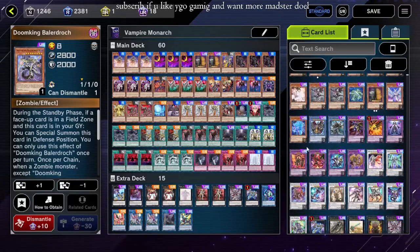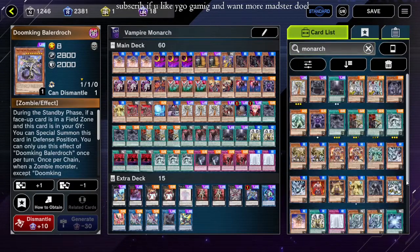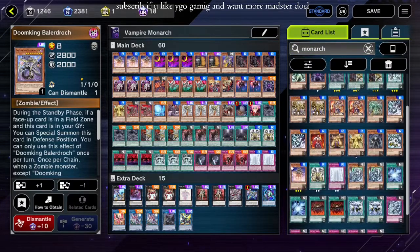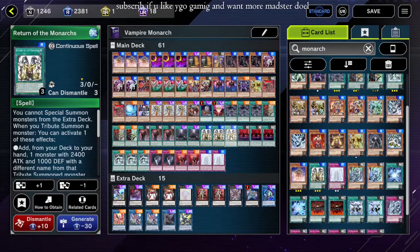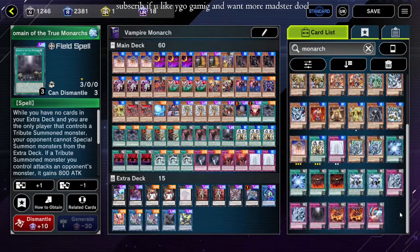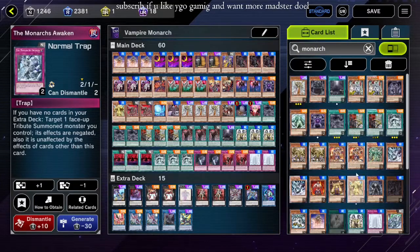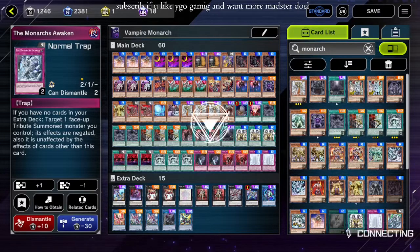Prime Monarch is great. The Extra Deck is mostly just stuff you normally run for Vampires minus synchros, because normally you'd run Uni-Zombie and Zombie World stuff but that's too optimal for this. God damn it, I love it. What changes could I make? Probably add that and cut something. I don't think the rest of this stuff is good. What does this card even do again? Oh, it's only if you control no cards — we're not doing that, this is Extra Deck Monarchs.